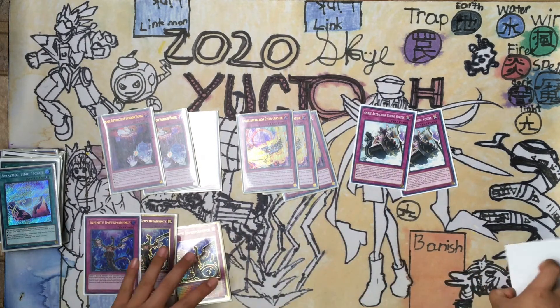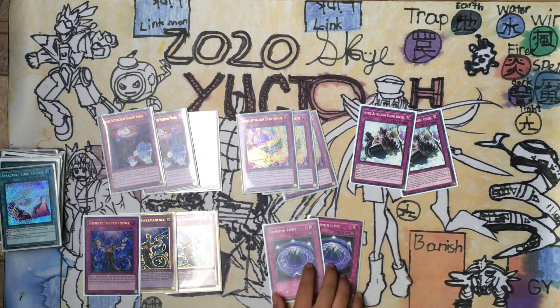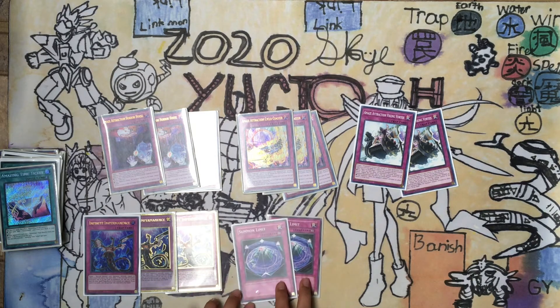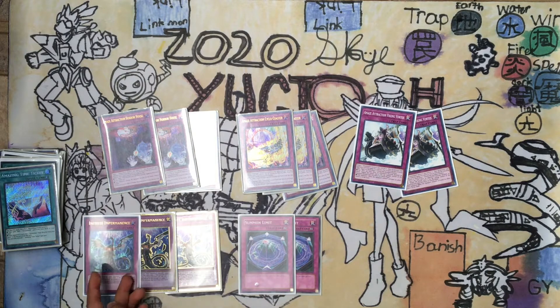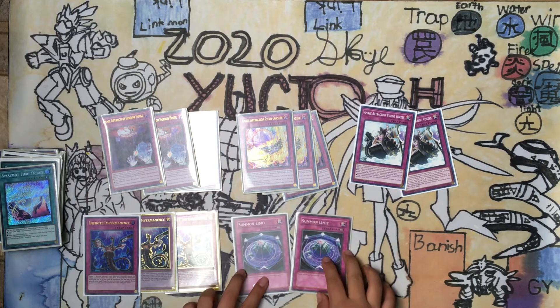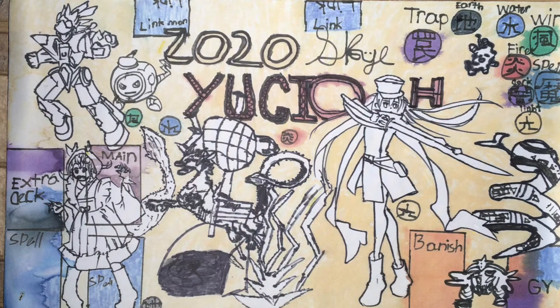For hand traps: three Impermanences, because Impermanence definitely helps this deck a lot — it works like a hand trap similar to Ash Blossom. Two Summon Limits — this is an underrated card. It's hard for the opponent to get rid of because they have to waste Lightning Storm to destroy it. Basically each player can only summon two times per turn, which is good for my deck since Amazement doesn't summon much. I recommend activating it after your opponent has already summoned twice to lock them out.